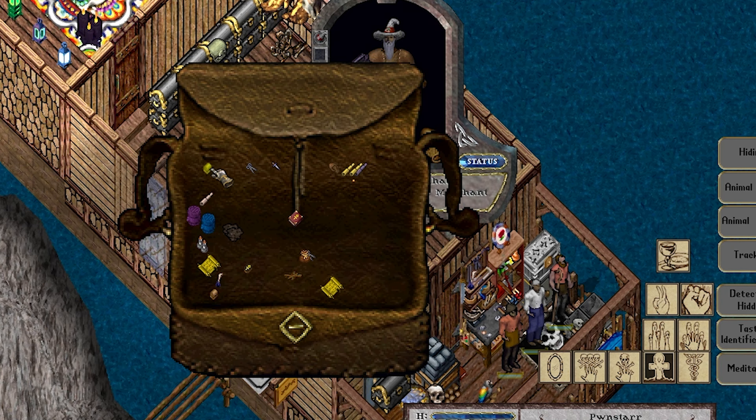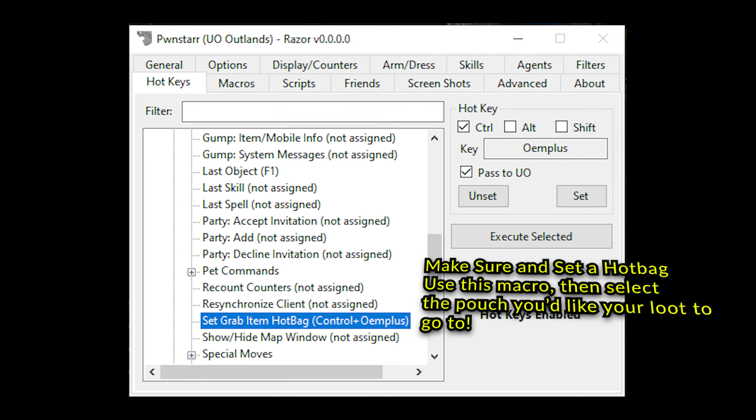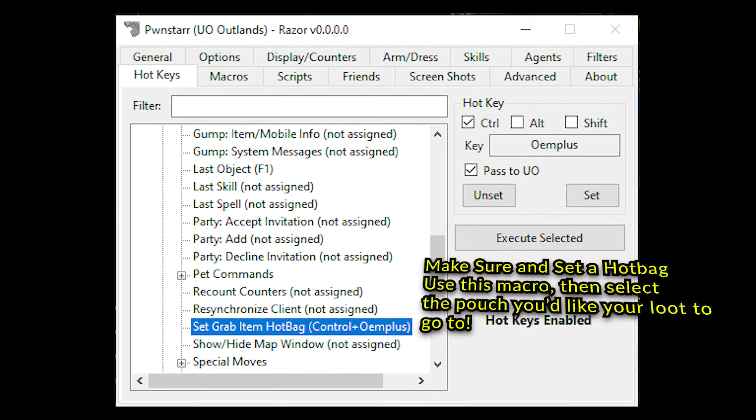Trapped pouches are a great way to deter thieves as well — that's number three. Oftentimes, simply stacking them all in the corner of your bag with one holding two or more, and then one of those holding your loot, is a good enough deterrent. It's difficult to dig around under multiple trapped pouches when they're all bunched up in the same little area.